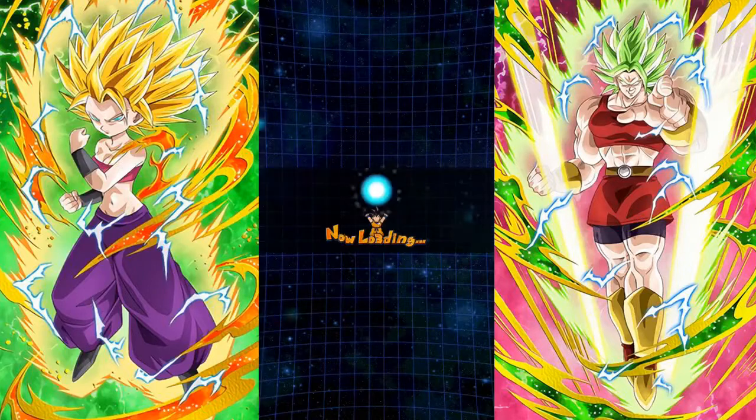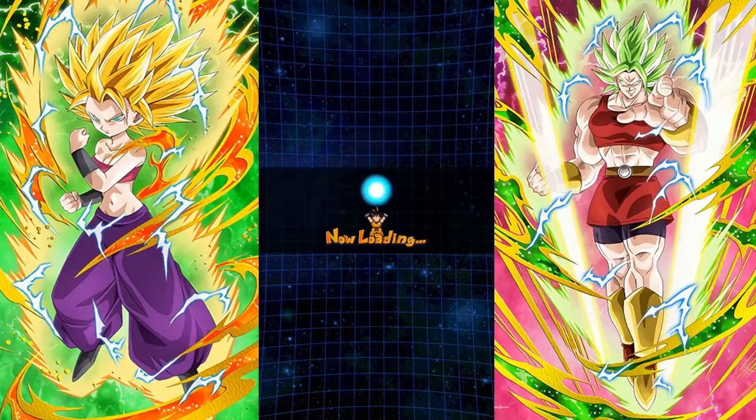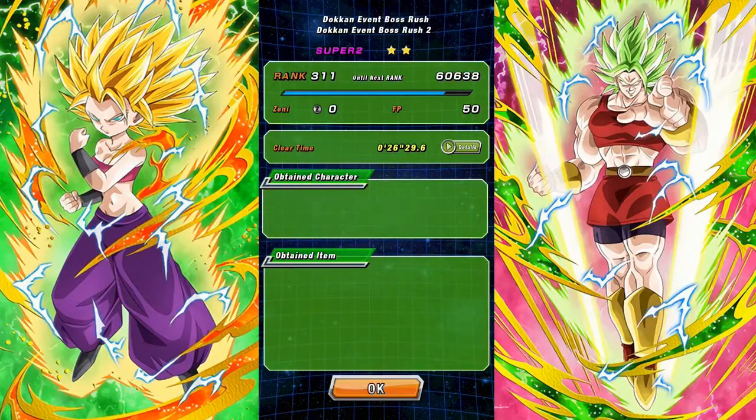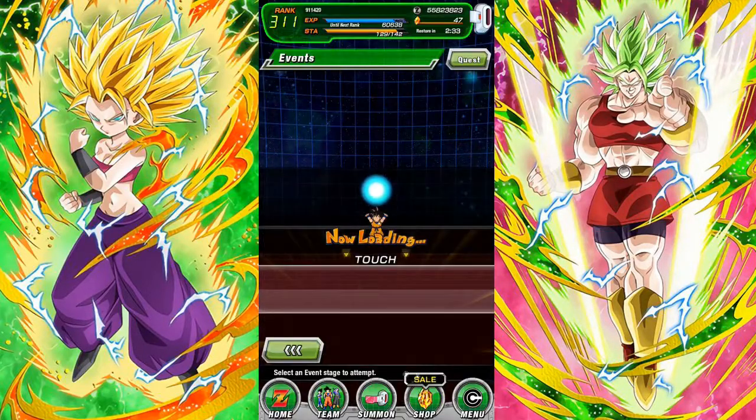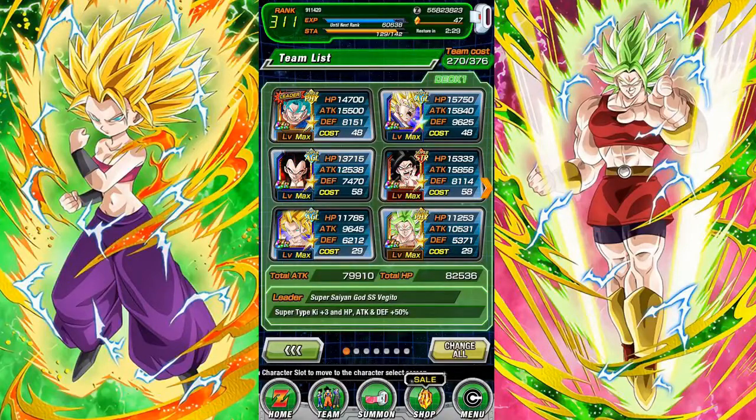That is it for this Caulifla and Kale Boss Rush showcase. It's not really all Caulifla and Kale because the Super Saiyan 4s did most of the work, but we did pretty good time-wise — around 26 to 29 minutes actually. We did really well for being a 50% team running with Caulifla and Kale, who weren't necessarily optimal units for beating Boss Rush. Let me know in the comments what your favorite of the two units is. Mine is definitely Caulifla, because we can run Super AGL properly right now and she's an optimal unit for defensive purposes. But Kale hits hard and gets additional Supers left and right — definitely a great unit too. Thanks for watching and stay tuned for more Dragon Ball Z Dokkan Battle.